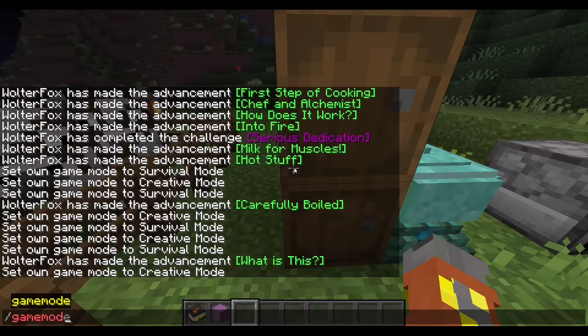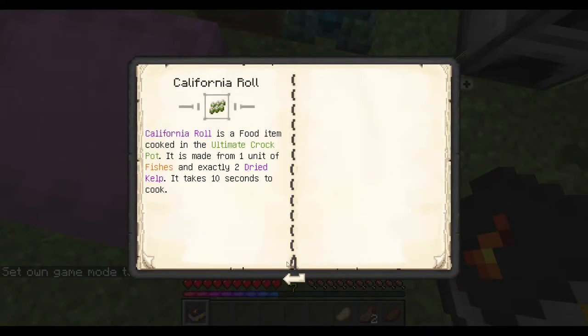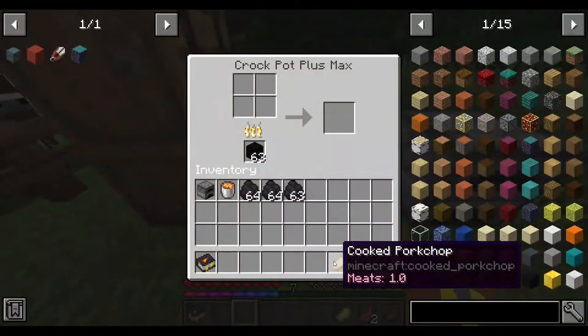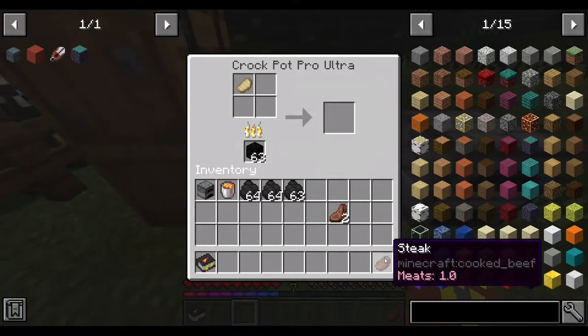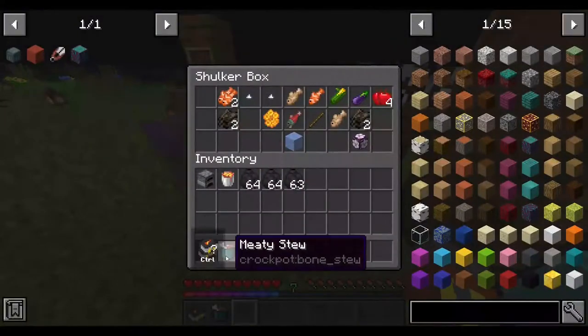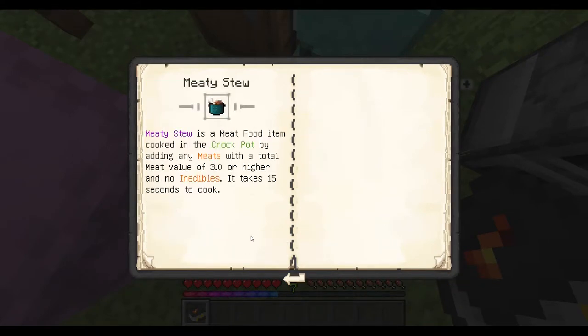The next is more recipes, of course. I believe this was a full meat recipe — the meat stew. You will need a total meat value of 3.0 or higher and no inedibles. I used a cooked pork chop, two cooked muttons, and a steak. The meat stew is a food item cooked in the Crock-Pot by adding any meats with a total meat value of 3.0 or higher — it takes 15 seconds to cook.